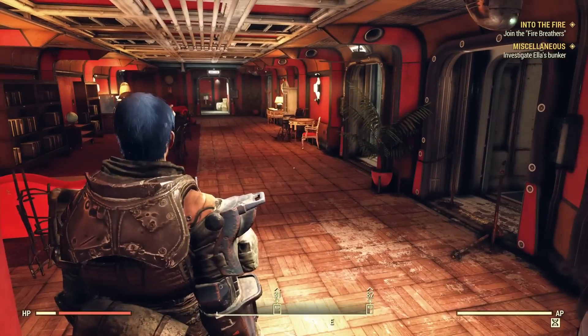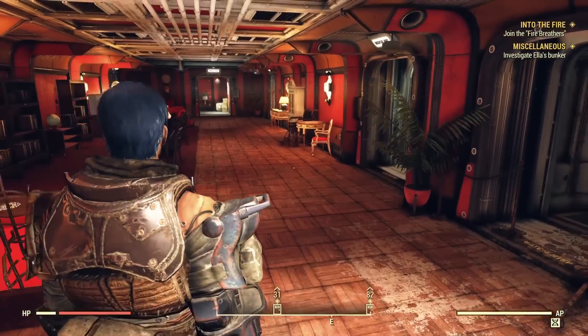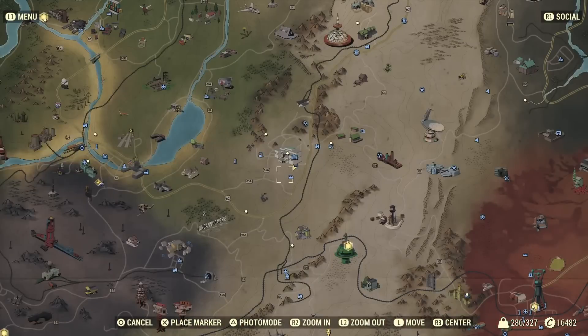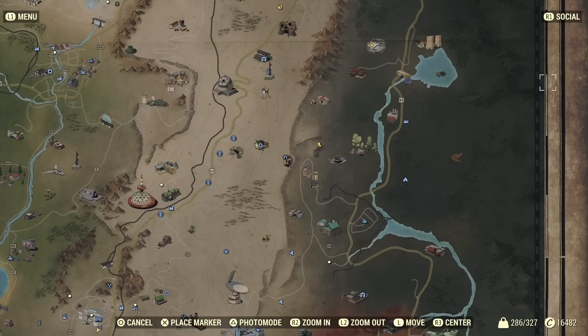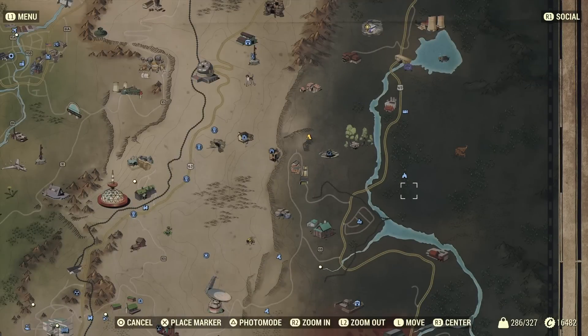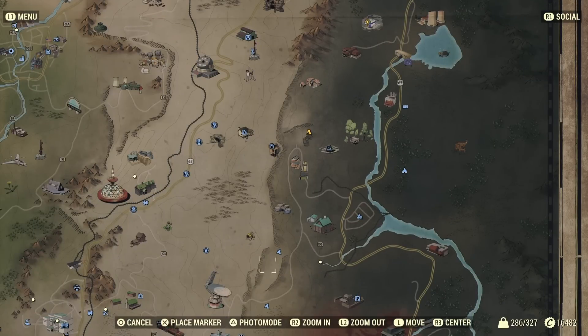Next is the Stimpak recipe. If you want to be able to make your own Stimpaks, you have to join the Enclave first. Here's the Enclave Bunker to start the quest to join the Enclave. You go through the steps in that location and that will start the quest line to join the Enclave.